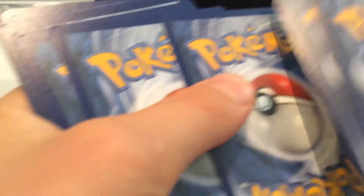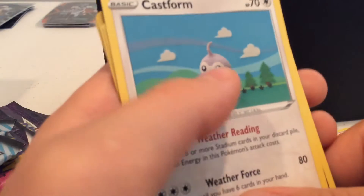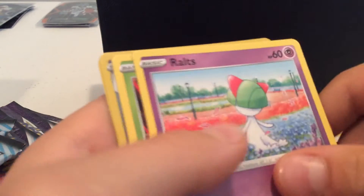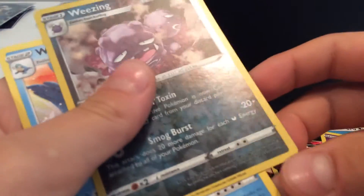So this first pack is starting off — it's a little harder to open these than other packs. I'm going to do it the way a lot of people do it. So of course, our energy. Doctor, Lydian, Peanilla, Weedle, Castform, Krillfish, Rout, Heracross — I'm not sure if I'm pronouncing that the right way — Wheezing, looks like holographic, and then Walrein.